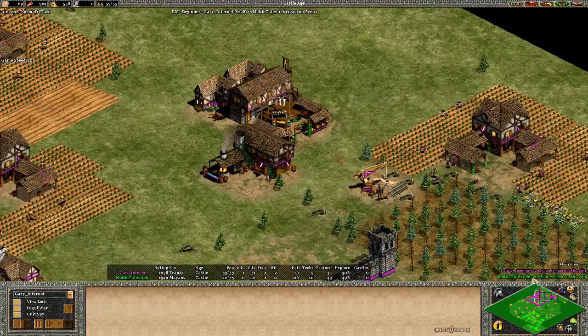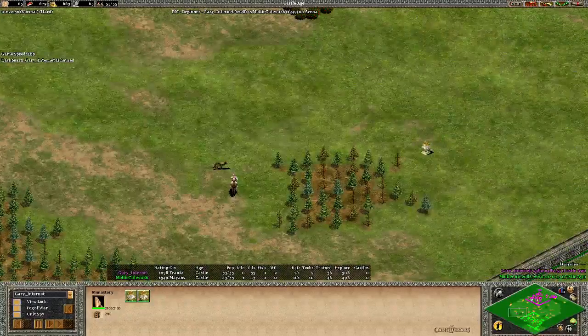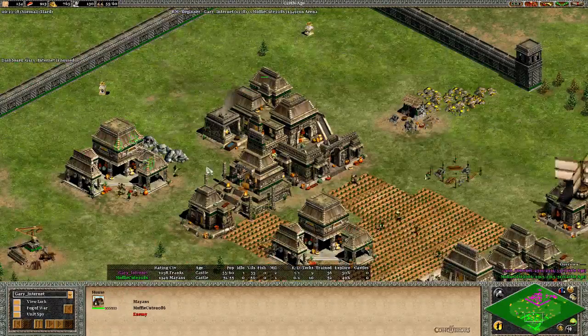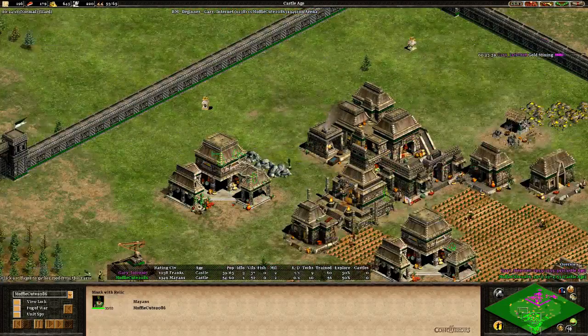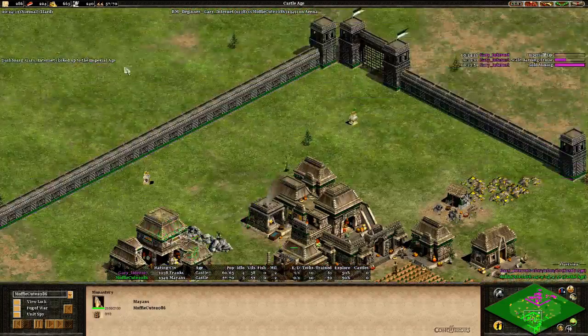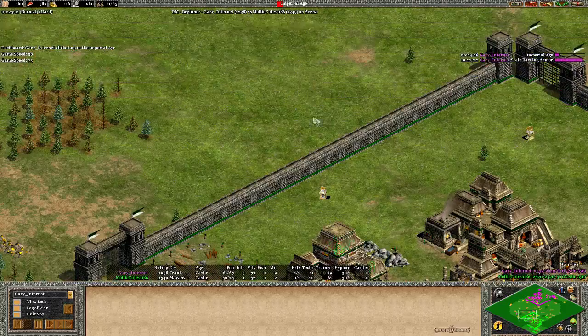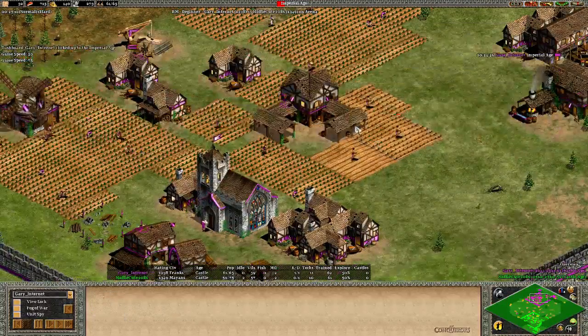I'm going to go 100 speed and just pay attention to what the players are doing. I don't think we're going to see any forwards. Maybe Gary should go and try to take that relic now. There's a Monk and MuffyQt should be able to take three relics then - Gary Internet a little too slow. Gary clicking up to Imperial Age at 25 minutes in - that's a good time. Siege Workshop is up, Barracks coming up right now.